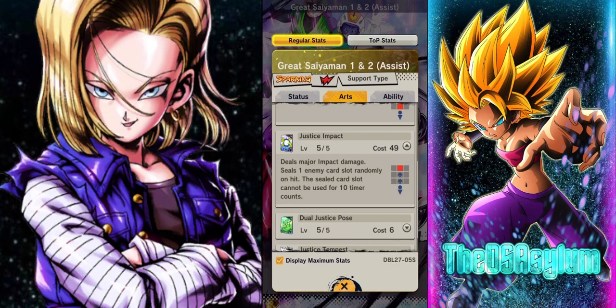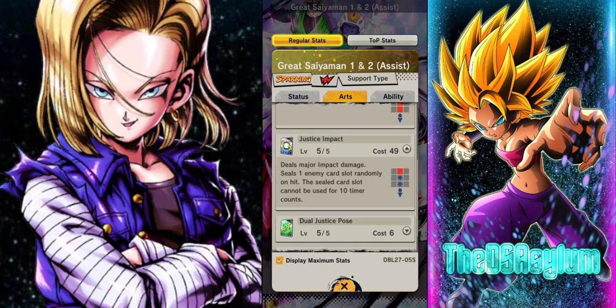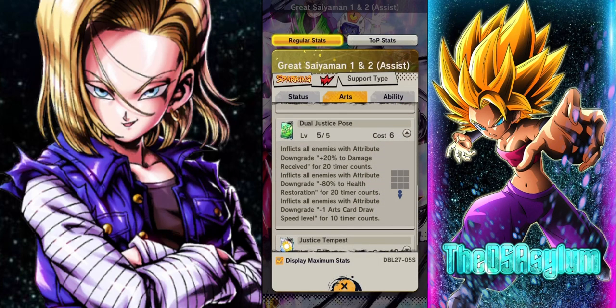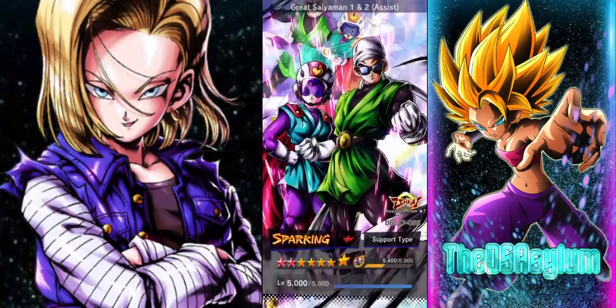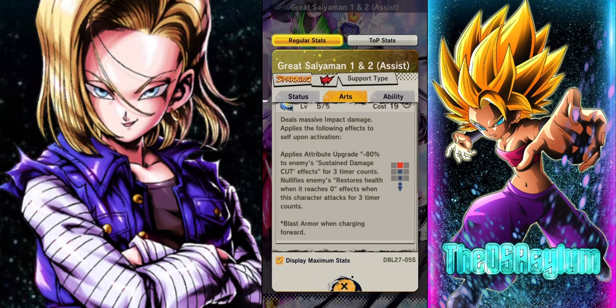The normal is still major impact, which I guess is fine because they have an ultimate. It's an assist super with major impact, but they are supports. The green card — a lot of ridiculous bullshit. Before it was: inflicts all enemies with 20% more damage and minus 80% to health restoration. Now it does that AND minus card draw speed for 10 counts. Okay, that's pretty annoying.